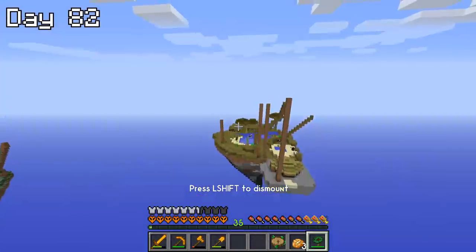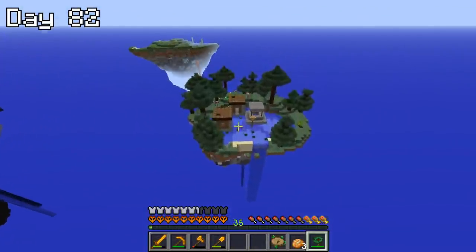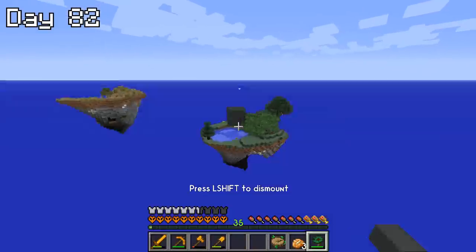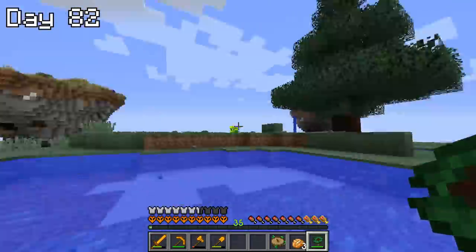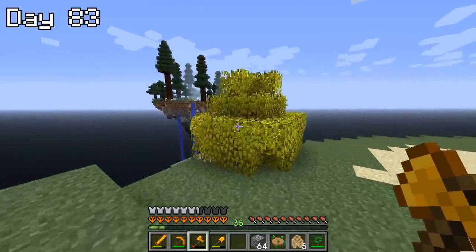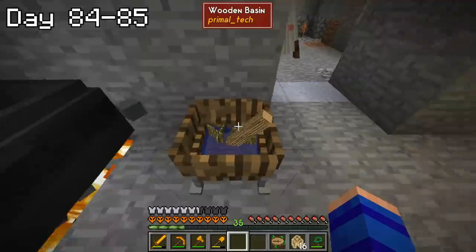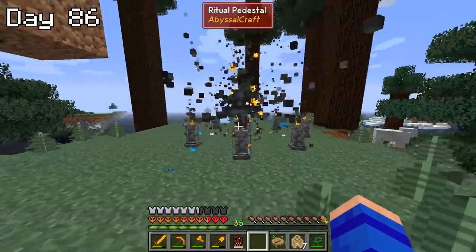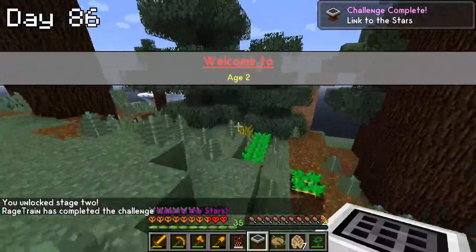On the morning of day 82, I began my quest for a tree — a singular, very special tree that I needed to progress into age two. After spending a whole day searching without finding it, I went out again the next day and luckily this time found it, even getting a sapling to drop so I could grow more right on my island. With all the materials in my possession, I spent the next couple of days preparing everything for the ritual. And on day 86, I performed the ritual and created the luminous crafting table — and just like that, we were officially in age two.